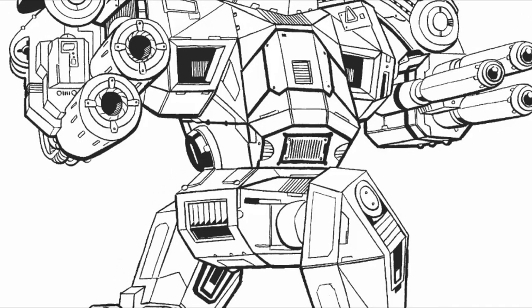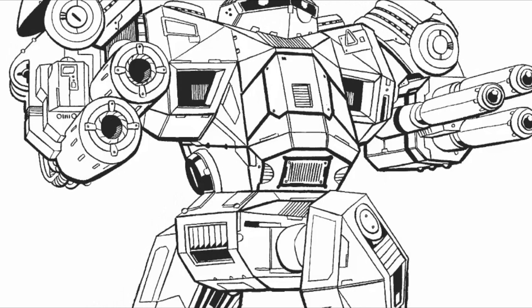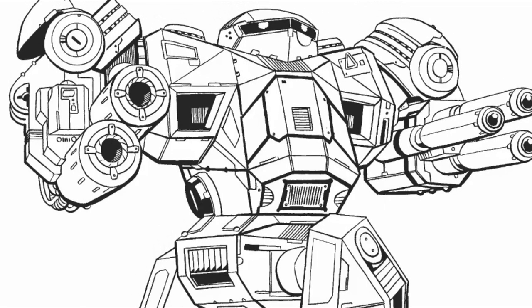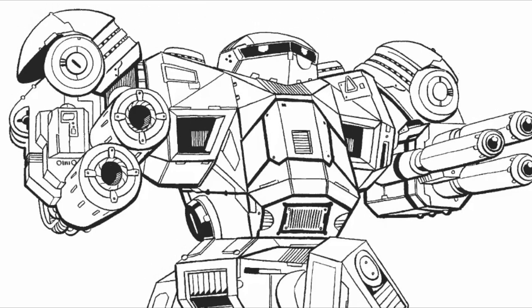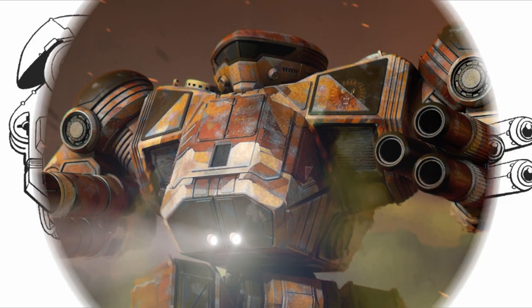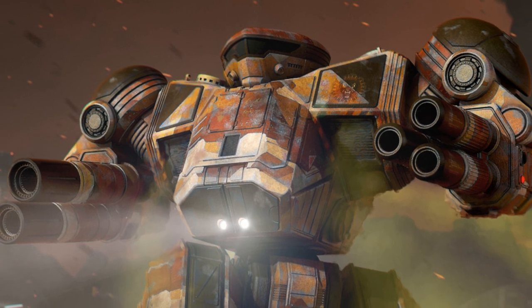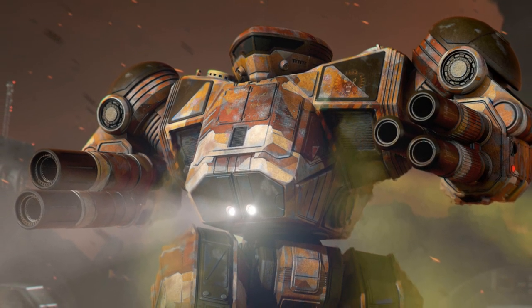Configuration C is equipped with two Ultra AC-5s, one LB-5X autocannon, and two large pulse lasers. This version is very potent against aircraft. Configuration D is similar to the C, but it is equipped with an LB-10X autocannon and three heavy large lasers. The extra heat sinks are still overtaxed by the heavy lasers, although a targeting computer increases accuracy.